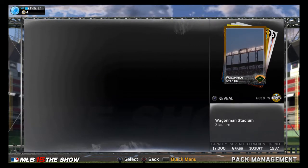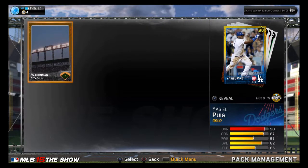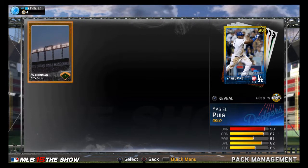Oh I see I got a gold in there — let's see who it's gonna be. Yasiel Puig! The gold 90 overall cover athlete of MLB 15: The Show. What a lucky pull right there — right fielder, 82 speed.